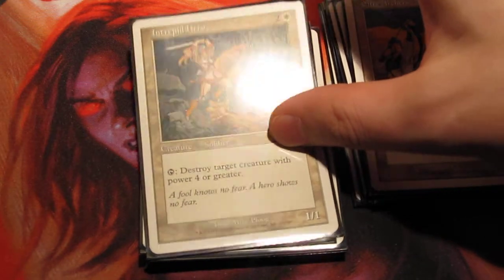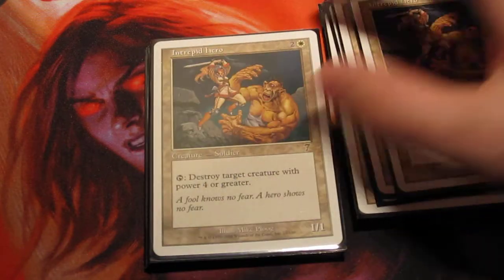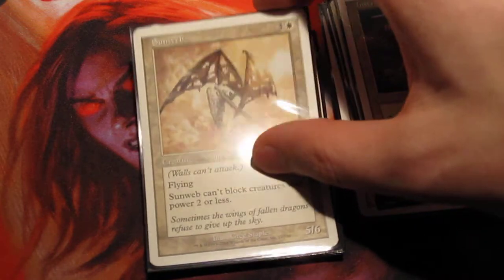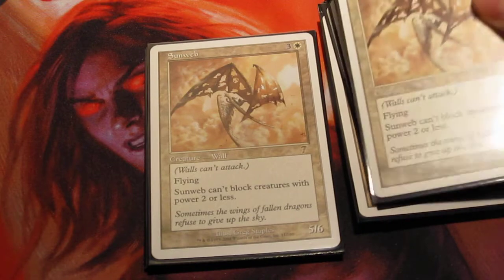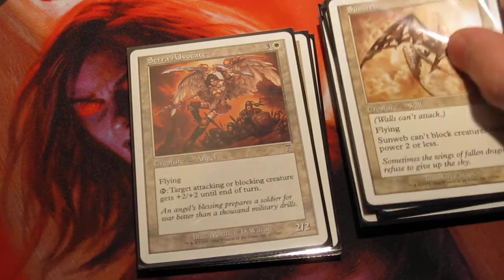Finishing off the creatures, we have Intrepid Hero — a 1/1 that taps to destroy something with power greater than 4. This is actually a pretty clever combo with another creature we're going to get to. Sun Web is a good defensive blocker, although it lets little dudes through. Ideally, I have the pingers to kill the little dudes.